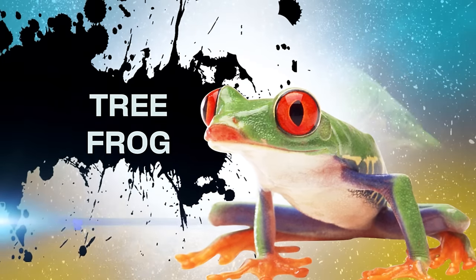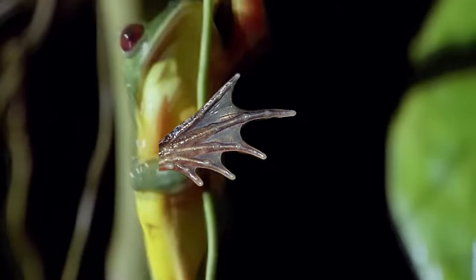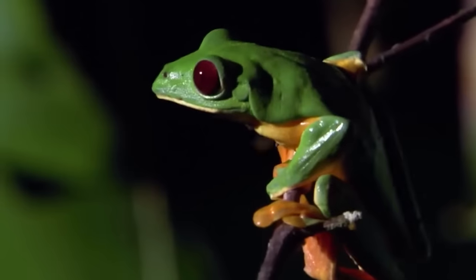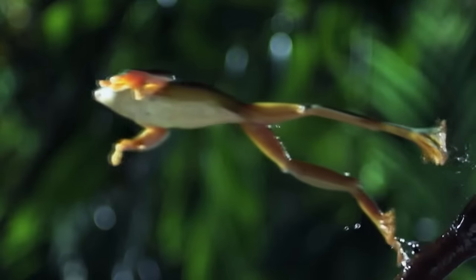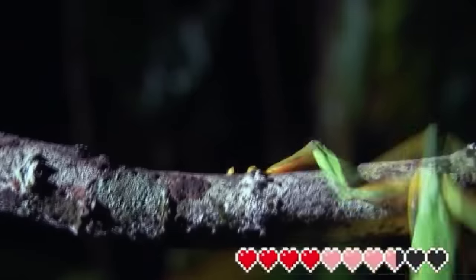Starting us off in the F tier, we have the Tree Frog — a frog that's thrown away its needs to live in the water, and instead decided to live amongst the trees. Swapping out its webbed feet for cling pads to give them remarkable climbing abilities, for reduced swimming speeds. But because they basically spent all of their evolution points upgrading their mobility, all of their other stats suck. Leaving the only way for them to escape griefers is by using the frog's signature jump ability. But in the trees, this easily leads to fall damage, because if a player misses a skill check, to the ground they go. So F tier for the Tree Frog.